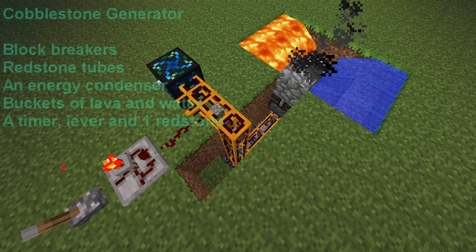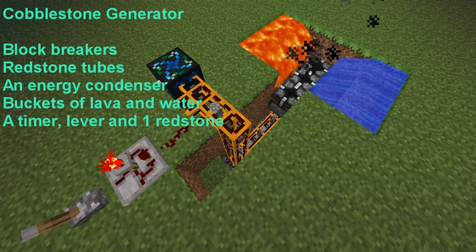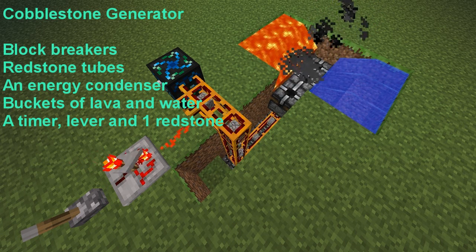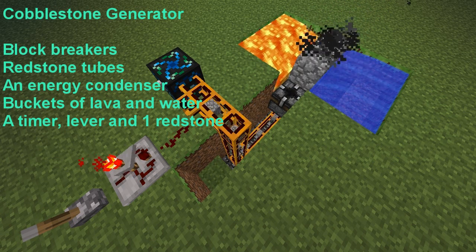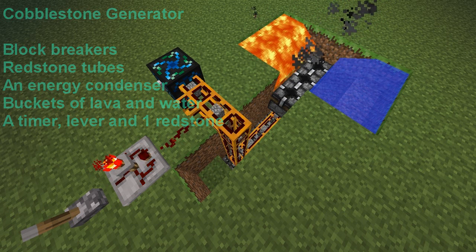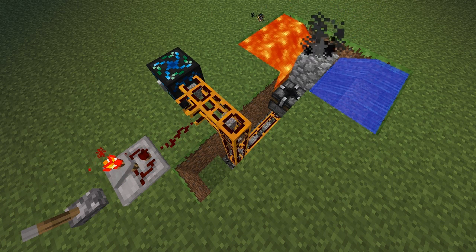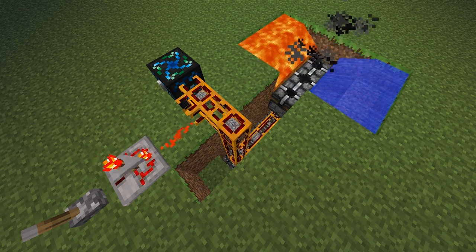To make this you need X amount of block breakers depending on how much you want — it could be 3, 5, or 8. I'd recommend about 8, that produces a nice amount. You need about 20 redstone tubes with 8 block breakers. You also need an energy condenser, buckets of water and lava, a timer, a lever, and one redstone. This method makes 330 EMC per minute, which is 2.4 diamonds per hour, and altogether it costs about 6 diamonds to make, so to make a profit you need to wait a few hours. It's really helpful for when you go mining and come back to find a few extra diamonds.